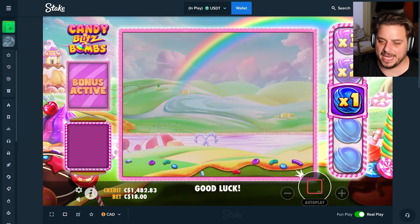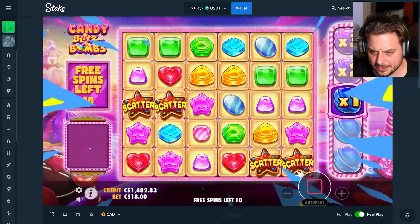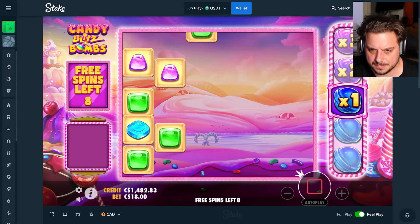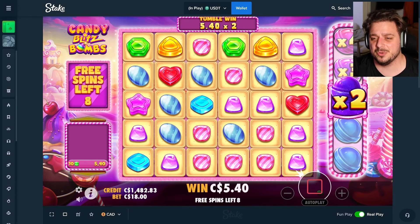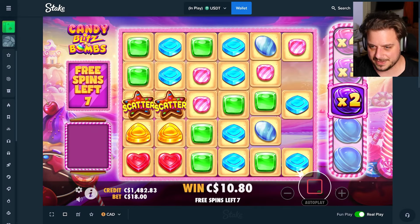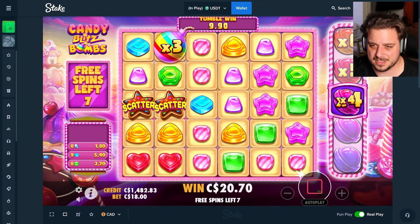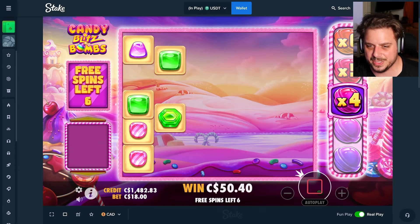I'm gonna do one more here. I was thinking about going up to 2k but it wouldn't be smart with the balance we have. I like that scatter pattern — let's see if we can make it work. 10 free spins — let's go again, Candy Blitz Bombs! First day trying a new slot and I decided this is worthy of an entire video for itself — that's rare. Give me a scatter, give me a bomb. Pinks, peppermints — whatever they are — please. Can't find it, just a 3x but we do need it.